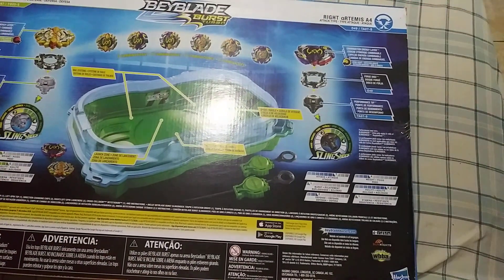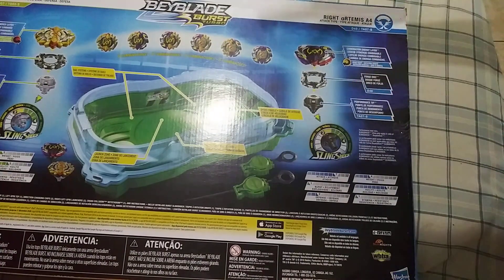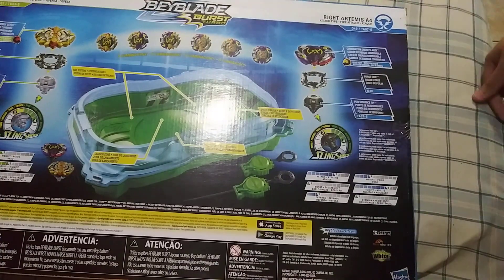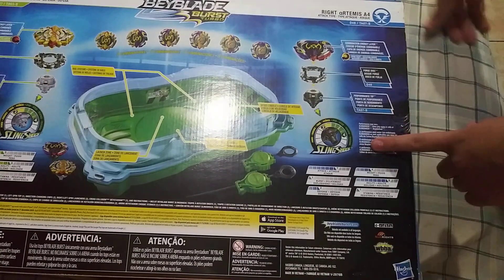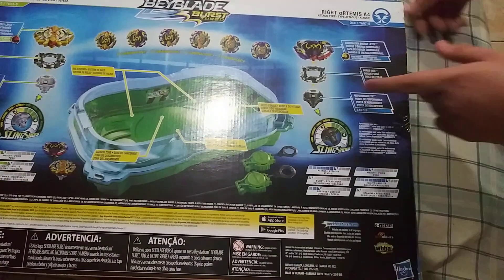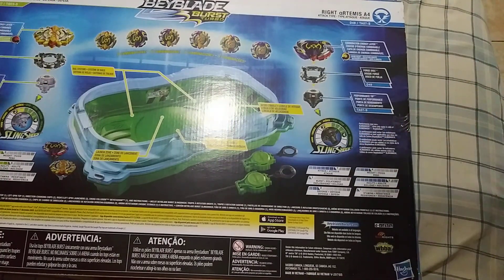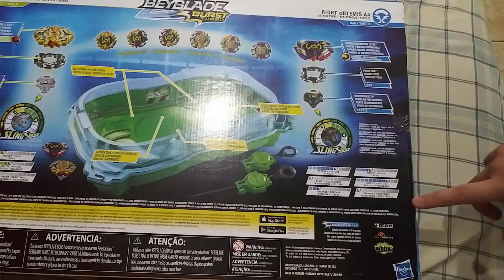Taking a look at Right Artemis — it is an Attack type. Left Astro is a Defense type. Right Artemis is a right-spinning Beyblade. It comes with D49, which is disc 6, pretty much an outclassed disc at this point. Then we have TA07-S, which is Jaggy Slingshock — so this is my second Jaggy Slingshock because we got one with Shrek, aka Ogre. Slingshock stats are the same: 2 for Power, 4 for Speed. Stats are 7 for Attack, 1 for Burst, 2 for Defense, 4 for Weight, 8 for Agility, 1 for Stamina.